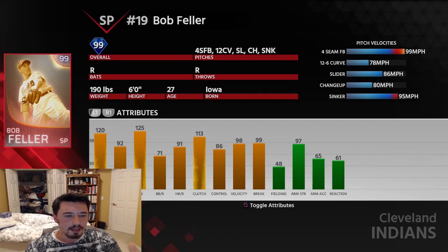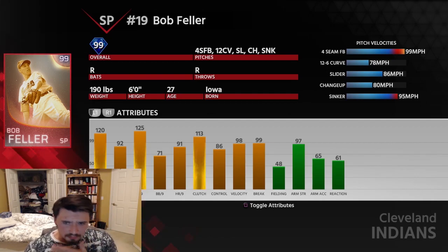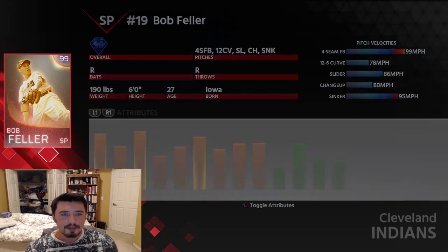120 stamina — gonna throw a lot of complete games, hopefully. 92 hits per 9, not gonna give up a lot of hits. Gonna strike out a ton of guys with the maxed-out 125 K's per 9. 71 walks per 9, decent walk rate. 91 home runs per 9, not gonna give up a lot of long balls. 113 clutch — he'll do decent in those pressure situations with runners in scoring position. 86 control, 98 velocity, 99 break. He's absolutely filthy, and I'm looking so much forward to getting him on the mound.